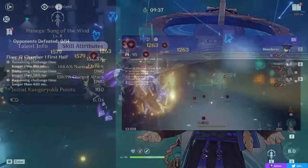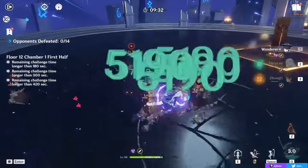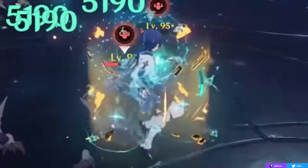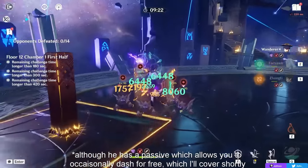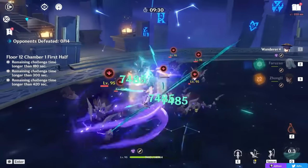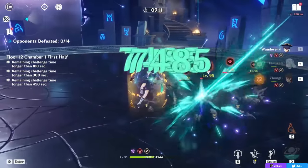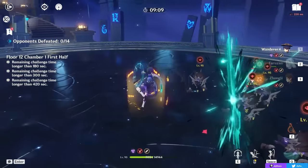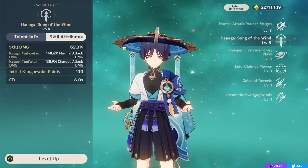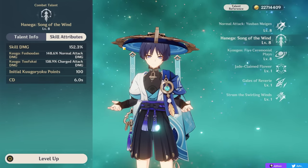The stance lasts until you run out of points. You gain a new stamina bar with 100 points, and every action inside the stance — attacks, dashes, or floating higher — consumes points. Even doing nothing causes points to diminish as you float, so you will constantly be losing points. This ability is great and will be the main source of your damage.